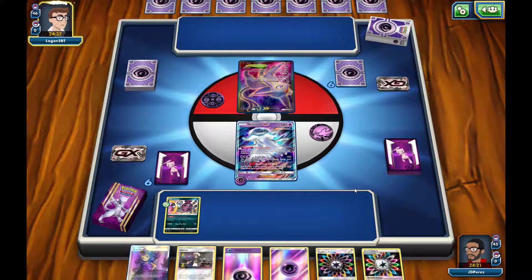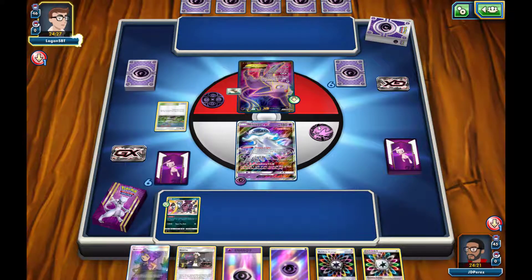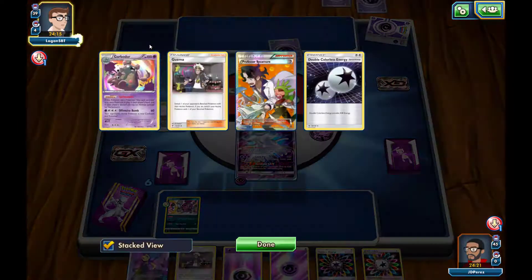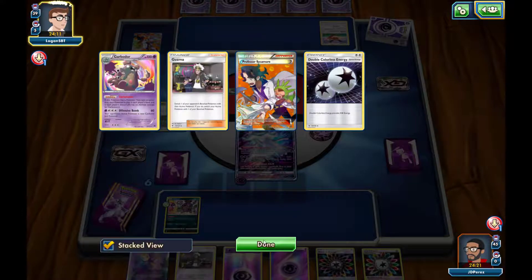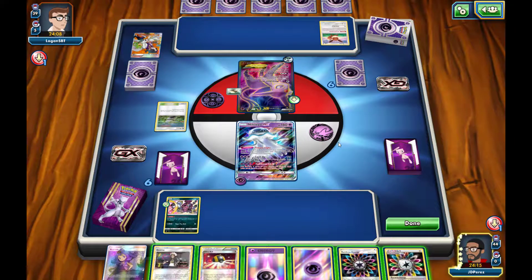Our opponent won't be able to attack Hoopa because of its ability unless they bring something out to block it. We see Wela Volcano Park (Pole Town) — in case I decide to evolve, there will be damage on my evolution Pokemon. We see a Float Stone go onto Espeon EX so it looks like they're retreating for someone else. They use Professor Sycamore, discarding their hand, and an Eevee comes down to the bench. They end their turn.